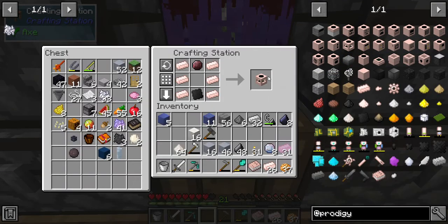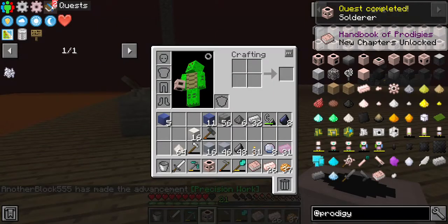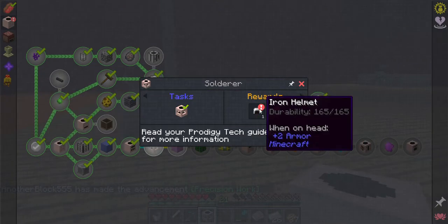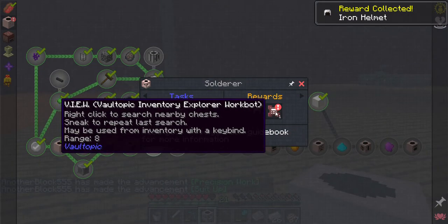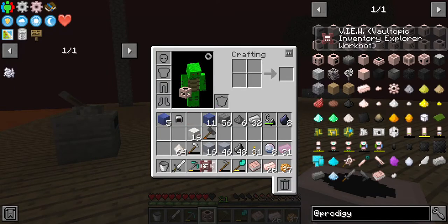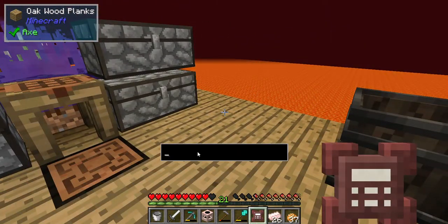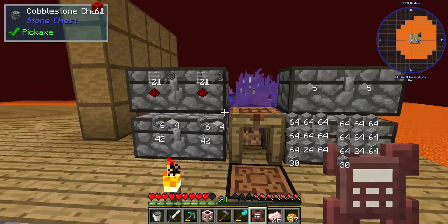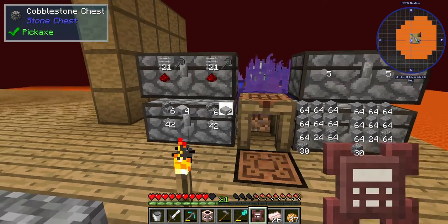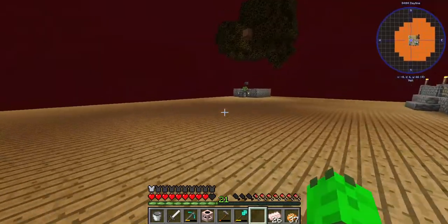That gives us the precision thingy, and it gives me an iron helmet and an All-Topic Inventory Explorer work pot, which I think is actually pretty cool - I think it allows me to search inventories around me. Like if I want stone, I can pull them directly out of the chest too - that's pretty sick. But I've got my helmet, I'm not going to worry about it too much.